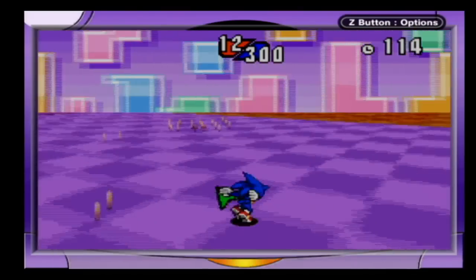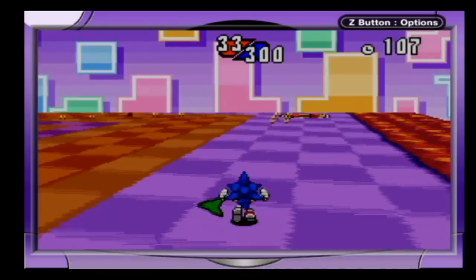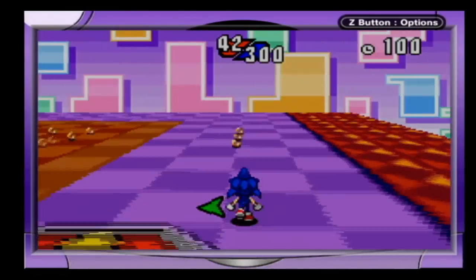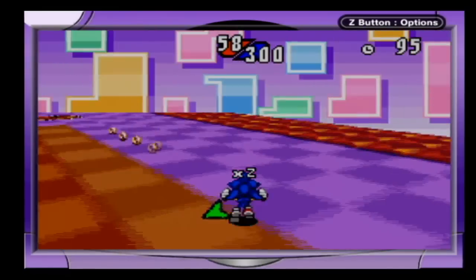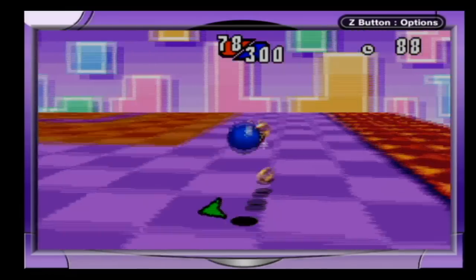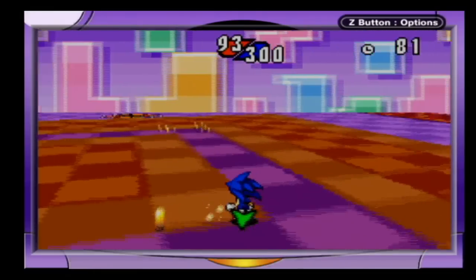Anyway, you've got normal rings, and you've got these red and black ones which give you 5. If you collect rings quickly, you'll get a multiplier — and that's really the secret. If you hit that multiplier, it becomes so much easier to get the rings. I'm pretty horrible at this right now because I'm not used to controlling it.